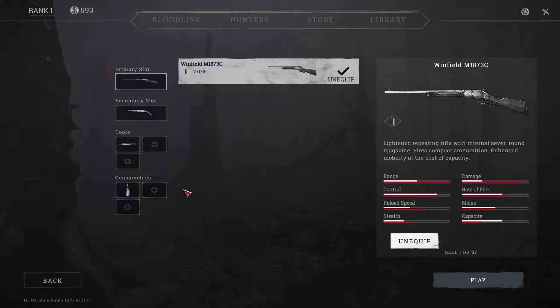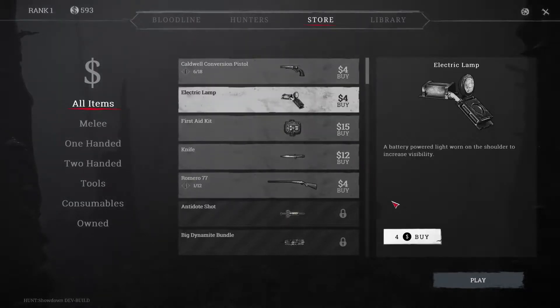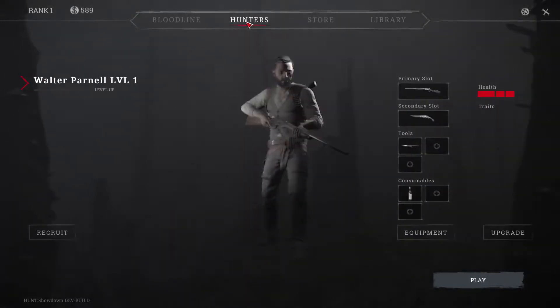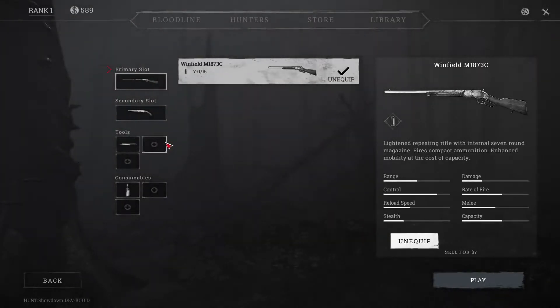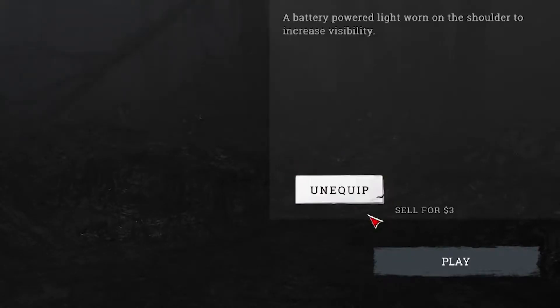If you like, you can go to the store and purchase some additional equipment for your mission. Let's buy an electric lamp. Once you've bought the items you want, click Equipment and equip the items into the relevant slots. When you're done, press Play.